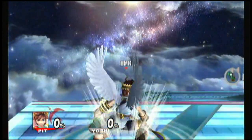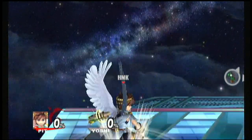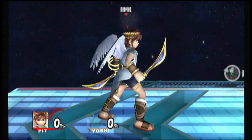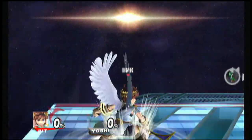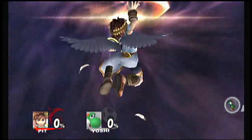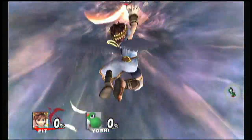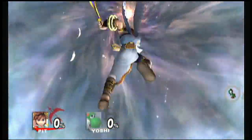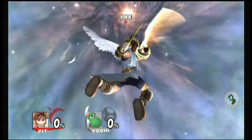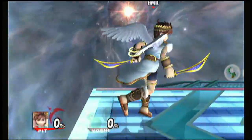The neutral A is a windmill. The forward A is a regular slash. Now the back A — I like to call it the elbow slash, because it's kind of like him hitting you with the elbow, but not really. He's hitting you with the back of the blade. The up arrow is an up windmill. The down one is a down slash. Even though it looks like it has a meteor smash capability, it doesn't. It's good for floating, but eh.